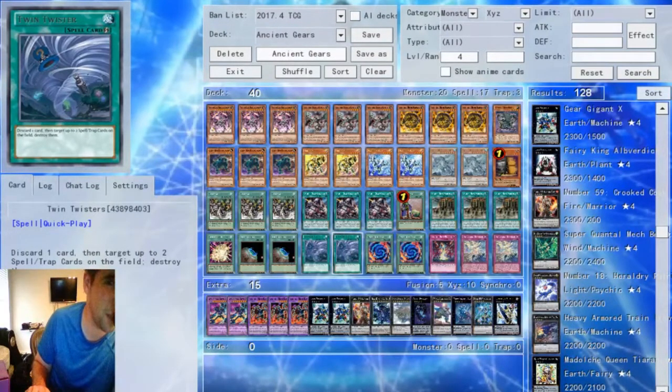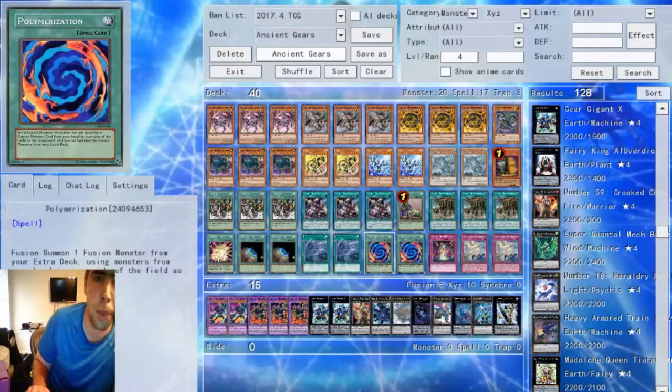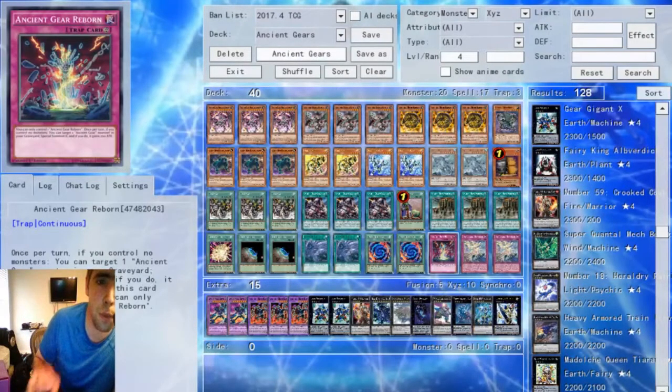Post-Maximum Crisis, you could also play Cosmic Cyclone because it turns off the Draco Spells and Traps. The two Polys — yes, you have your Hunting Hound, but there are times where you do need a little bit more oomph for your Fusion plays, so I still have Poly in here. You could probably play something else, but it's up to you. The one Ancient Gear Reborn — the main reason you only run one is because you can search it with Wyvern, but you can't set it that turn. It's very important to remember, and as a one-off it's perfectly fine.